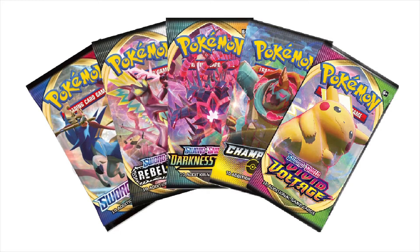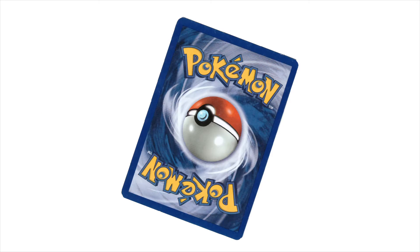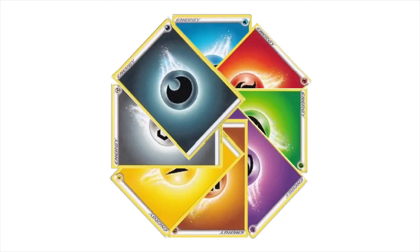Every day I'll be opening up a booster pack online from the Sword and Shield sets. I'll then choose two cards and put them into a deck. 24 days equals 48 cards, so to make the deck legal I'll have 12 basic energy on the final day.